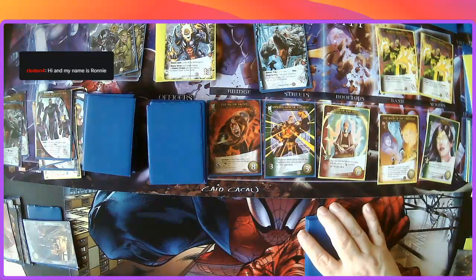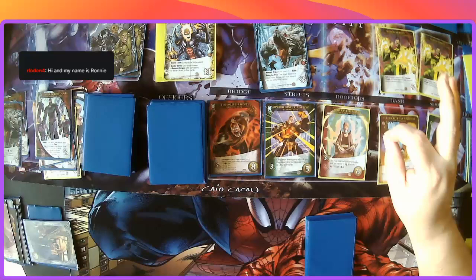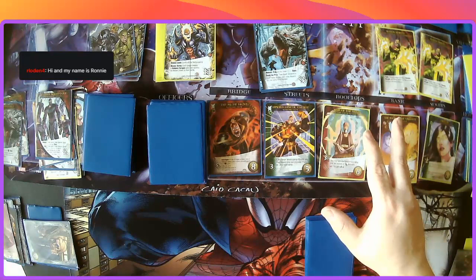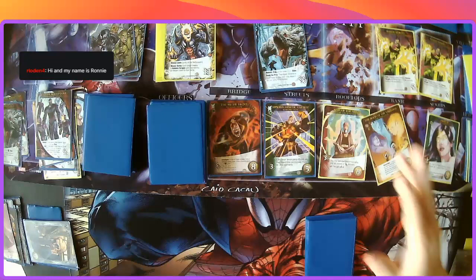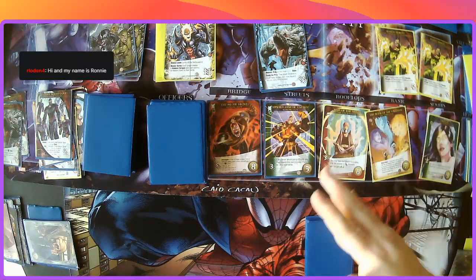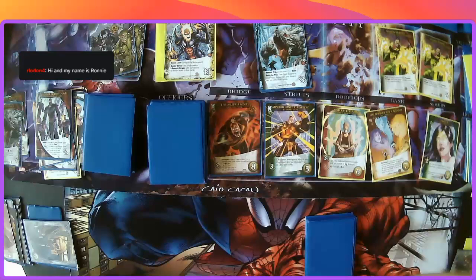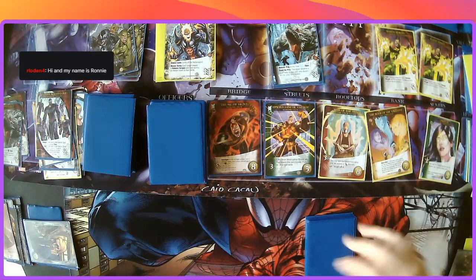The fallen messiah — the scheme is called Messiah Complex. A little background: Baby Hope — if you've done the Dark City expansion you'd know it. It had 'Capture Baby Hope' as one of the schemes. Hope was the first mutant born after M-Day, after Scarlet Witch said 'No More Mutants.' It turns out she can not only return people's mutant powers but also augment them.